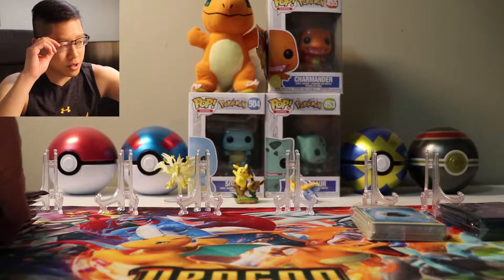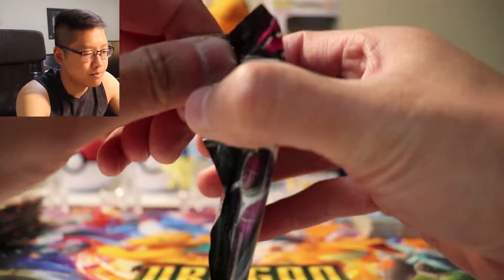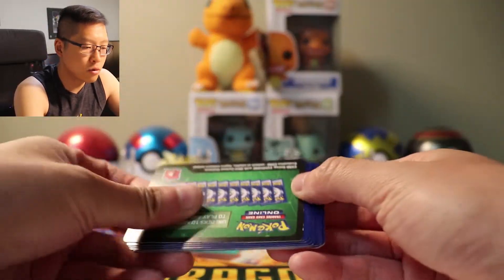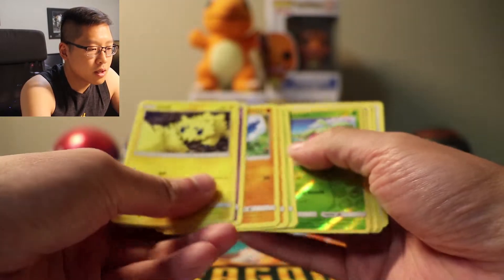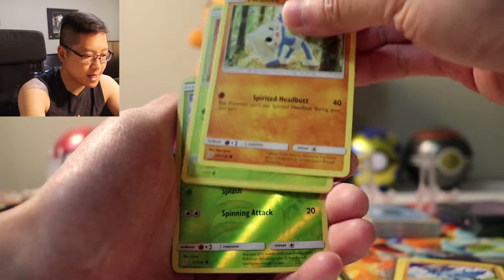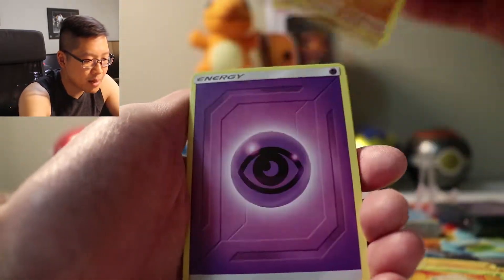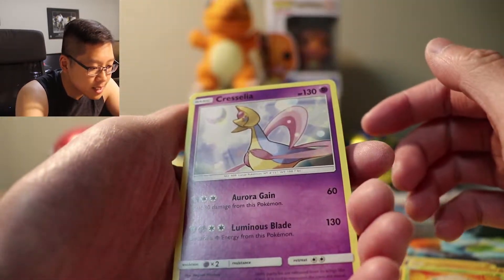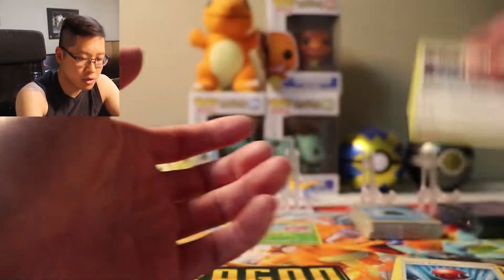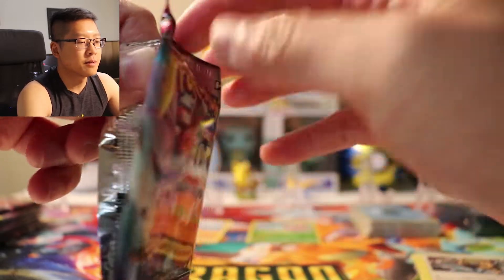Without further ado, let's open these boosters. We got Umbreon and Darkrai. Green code — no good. Joltik, Slandit, Riolu, Meditite, Shroomish, Bounce Sweet. Reverse holographic. Medicham is the regular rare. Psychic Energy. Cresselia — wow, this is a legendary Pokémon and it's just an uncommon card. Cherish Ball. Tauros. Deoxys and Espeon.